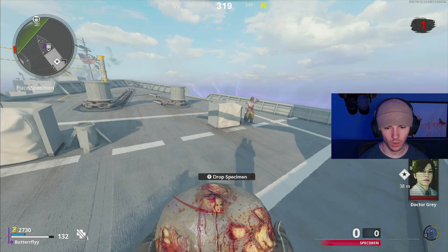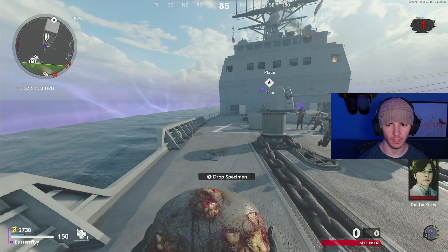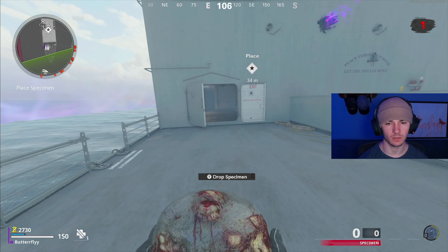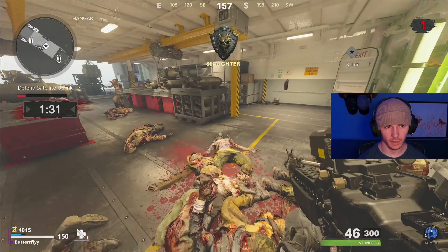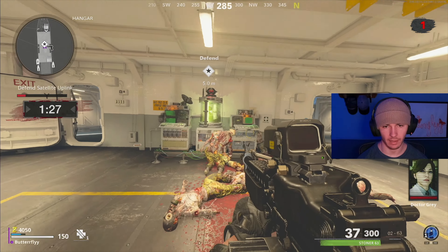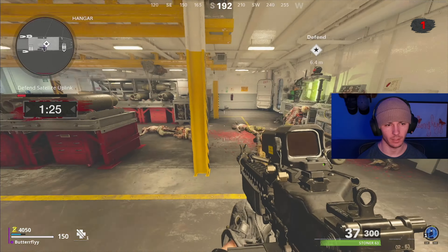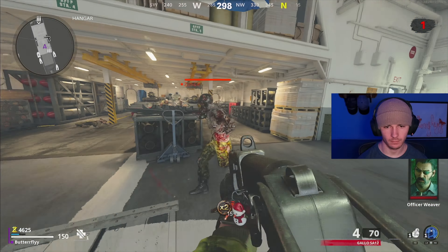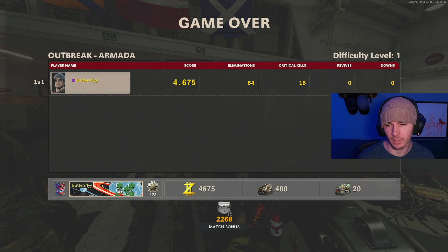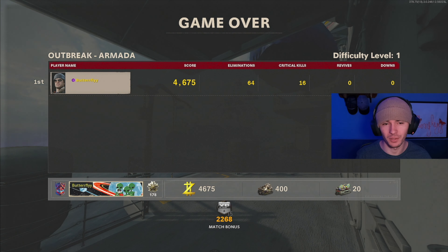Zombies head specimen — what do I gotta do with this? Do I gotta place it up there? I can barely run. This is like the bomb part of the easter egg over on Die Machine. I assume that red bar over on the left underneath the minimap is the health on this thing, and I'm doing terribly. I failed. Outbreak just isn't for me — I don't really enjoy this.